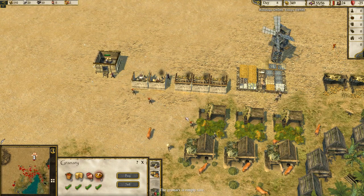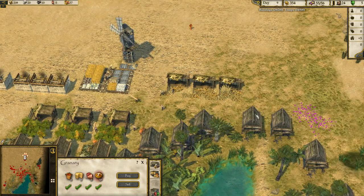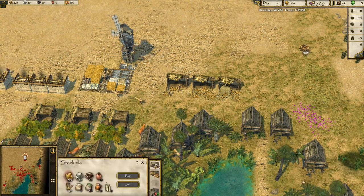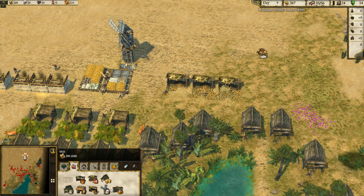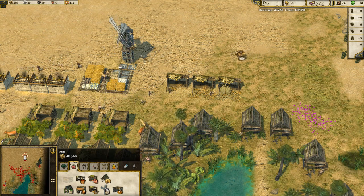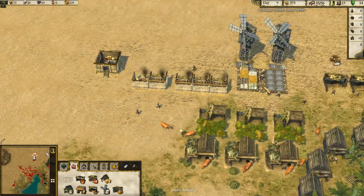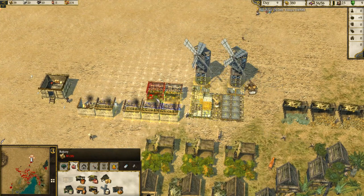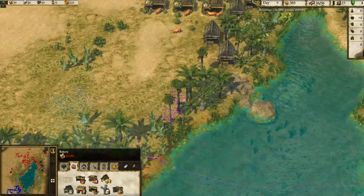Now that we've got the bakers working — awesome sauce. We'll need to get a second mill going fairly quickly. We've got loads of wood, so let's put a second mill in and get a second row of bakers going. That will provide us with good cash income as well as feeding us.